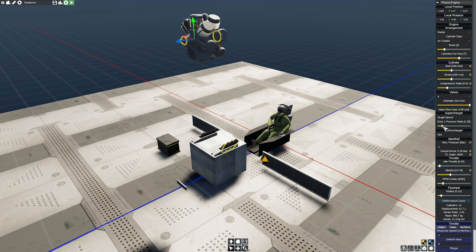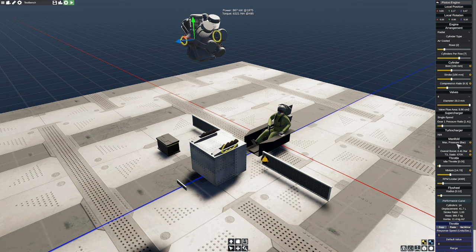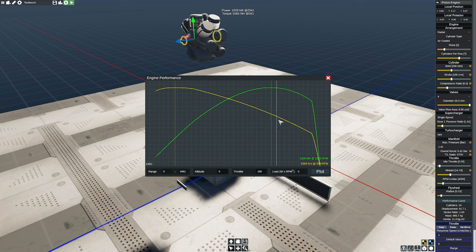I'm going to bump the pressure ratio up to about 1.4, which is about the amount of power we were short. Coming down to the performance curve, I notice we're still only producing 867 — another reason being that the max manifold pressure here is actually limited. I'm going to put that up to 1.41. That's a little different now. Holding my mouse right at 2,700 RPM, I can see I'm producing 1,026 kilowatts at 2,352. Our power peak is back here and I still have a little bit of room — I want to push power further to the right.